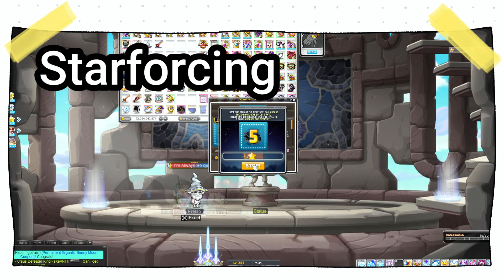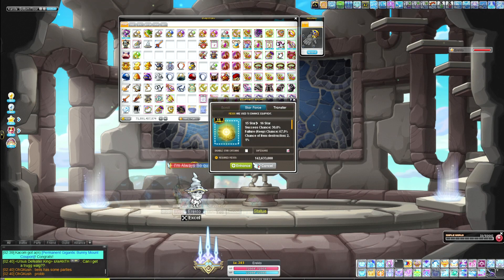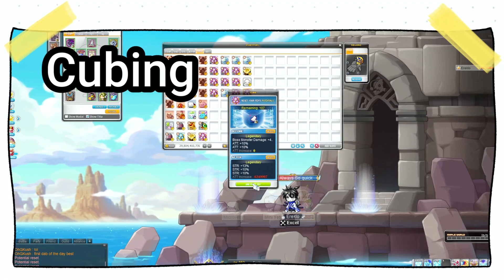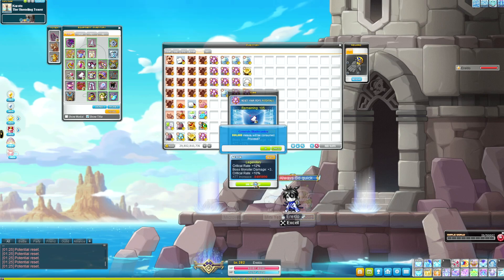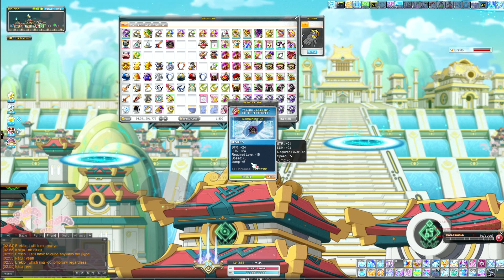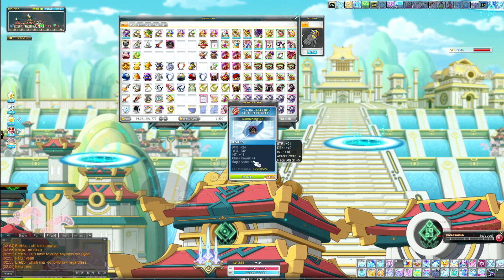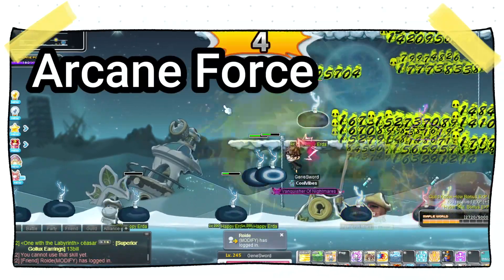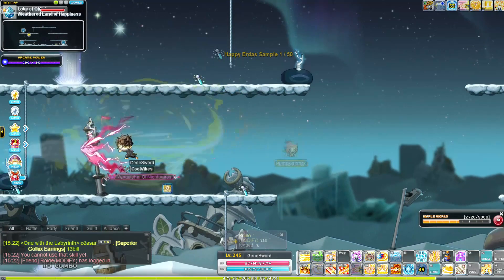Star forcing is a system that allows you to upgrade your items — each star gives you stat and attack. Cubing is a system where you can roll potentials on your items, things like attack percent, all stat, HP/MP, and defense. Flaming is a system that allows you to add extra stats onto your item beyond star forcing. Flames can give anything from attack, HP/MP, all stat, and percent all stat. Arcane force is a daily quest you can complete each day that gives you a certain number of symbols depending on your region.